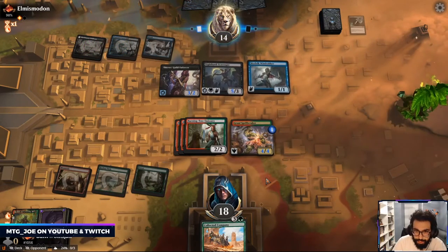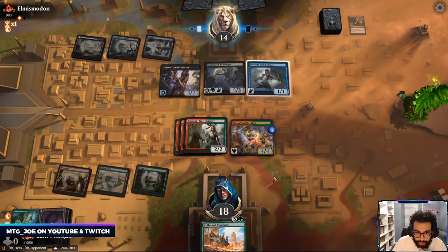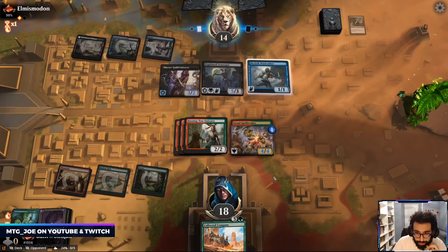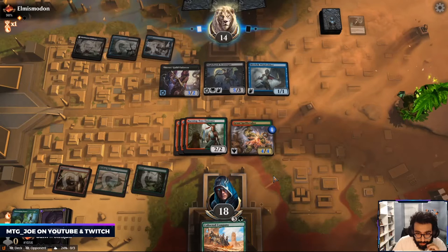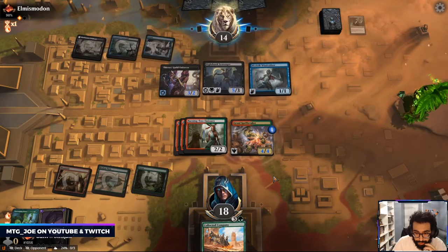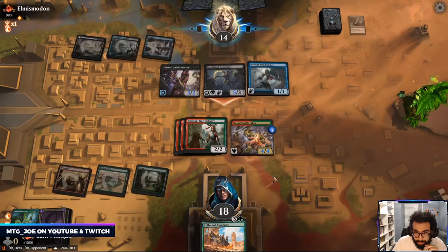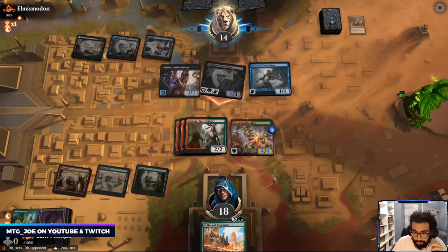Braids is the best card we can draw right now. Okay so that's where we got punished — okay they're tapped out. We can't even Ember Cleave because we're missing the second red.